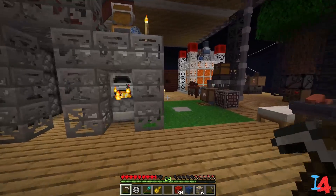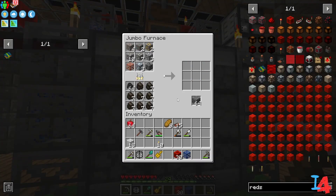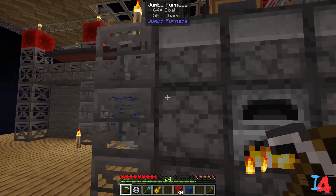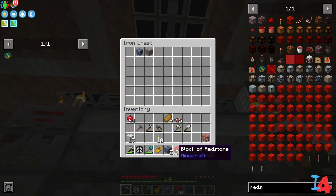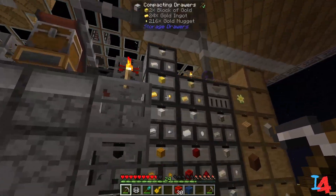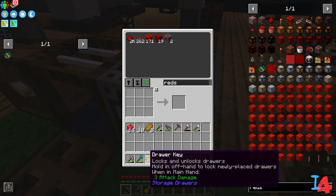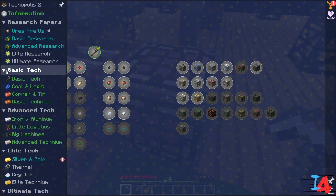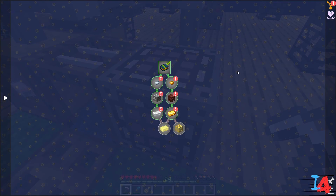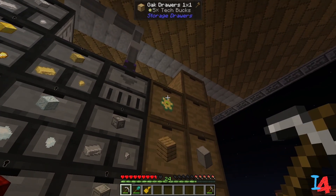Gold and silver are officially automated. We'll throw all this back in for now. As you can see we got six more tech bucks, some gold and silver. Right on.